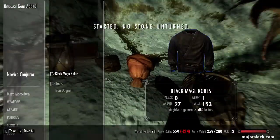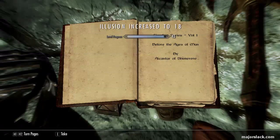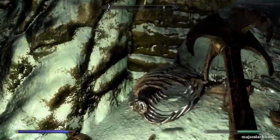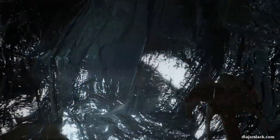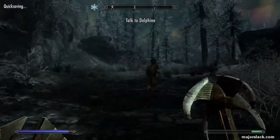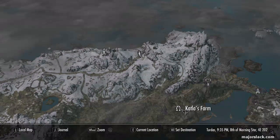Grab that. Take the mage robes and leave everything else. What do you got in the satchel? Oh, this looks like a skill book - Illusion! What the hey, I didn't know that was there. And we are out of here. Oh, that was a riot! I saved your butt and you just go running off, no thank you, no nothing. Okay, so now we are stranded out here in the north country - we gotta get back to Katla's Farm in order to fast travel back.